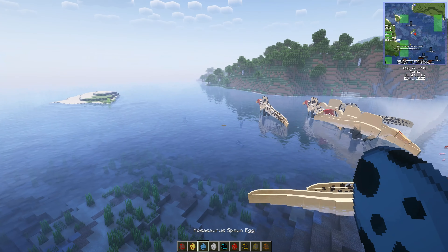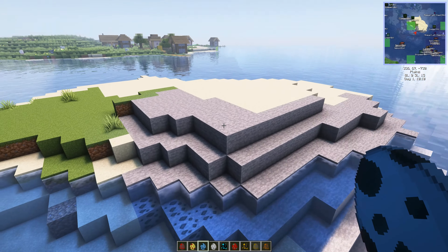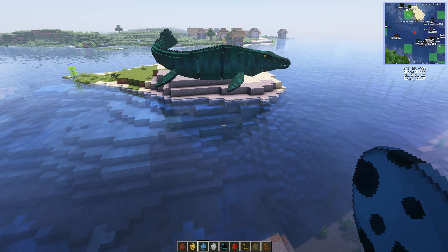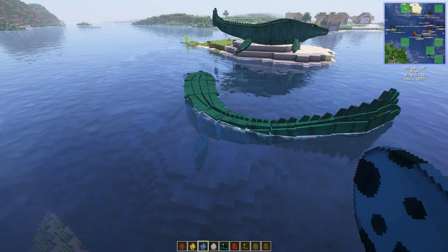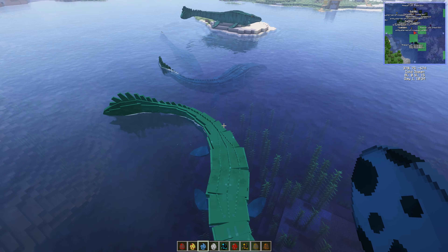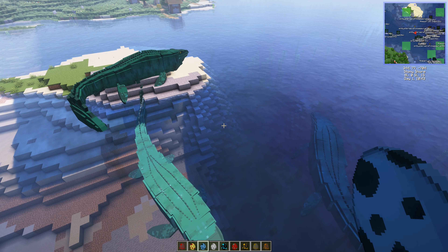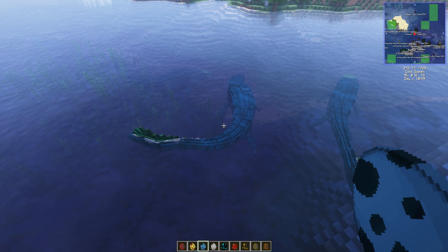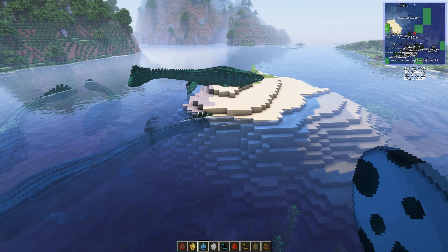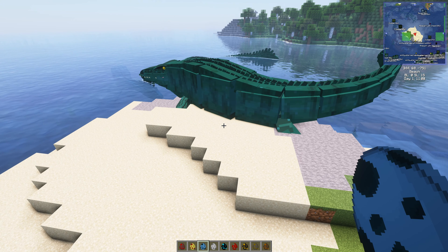Mosasaurus! This has been a work in progress. Let's put it on the island to show what it looks like out of the water. Oh wow, yes — this is the Mosasaurus! There are Tylosaurus skins as well — that's the green one. They all seem to be green. It is a super cool model. There will be some bugs as mentioned, but it still looks pretty good.